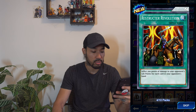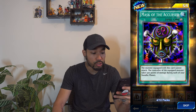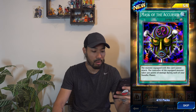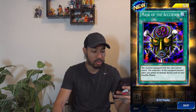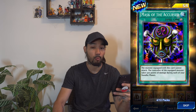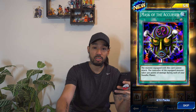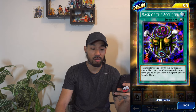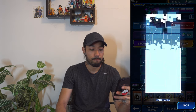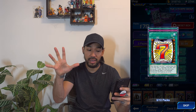Restructor Revolution: inflict 200 points of damage to your opponent's life points for each card in your opponent's hand. Mask of the Accursed: the monster equipped with this card cannot attack. The controller of the equipped monster takes 500 points of damage during each of the standby phases. So this is a card that you would equip to your opponent's monster on his side of the field so you can deal all that damage. We're halfway through the fifth pack here.